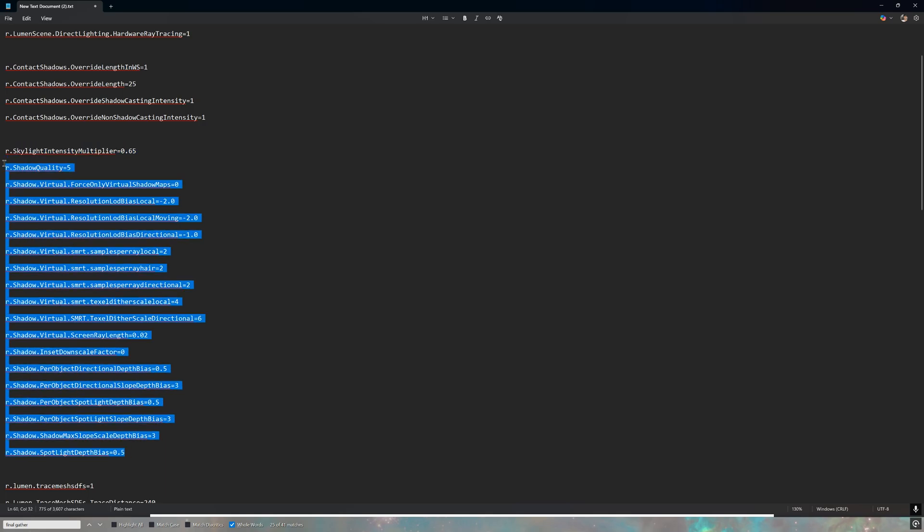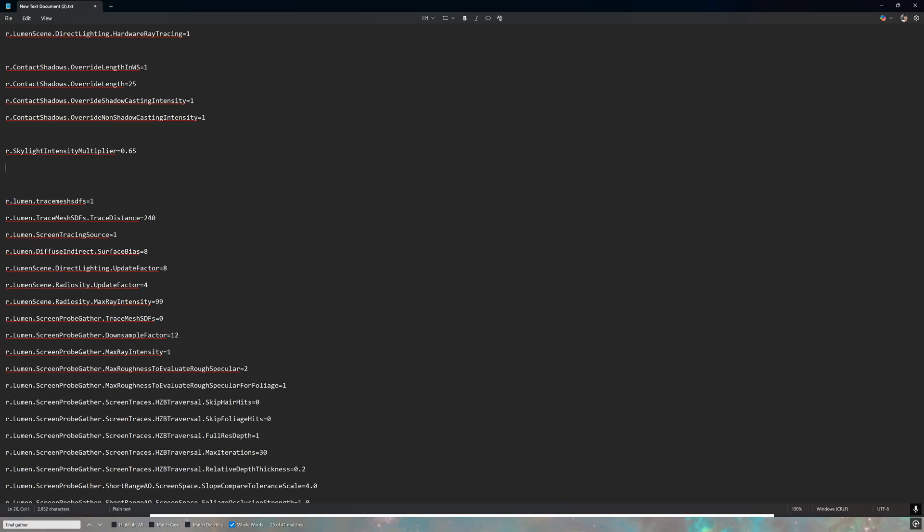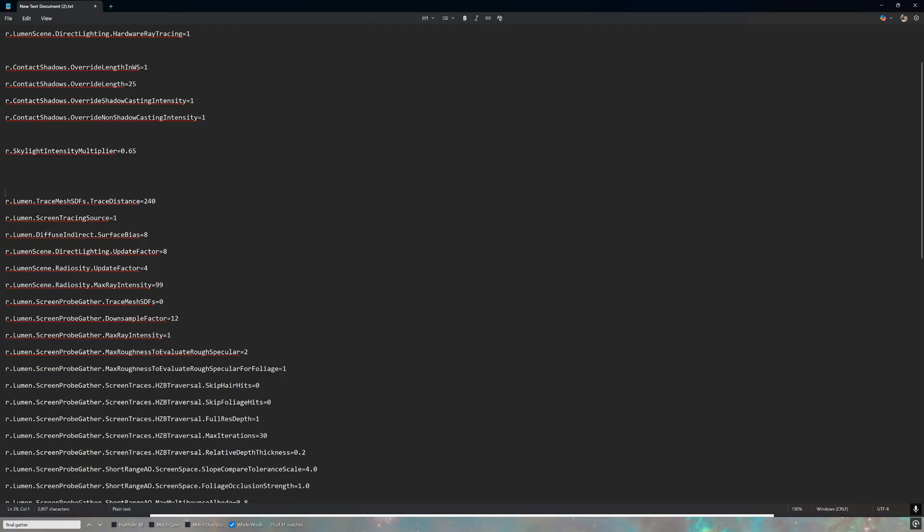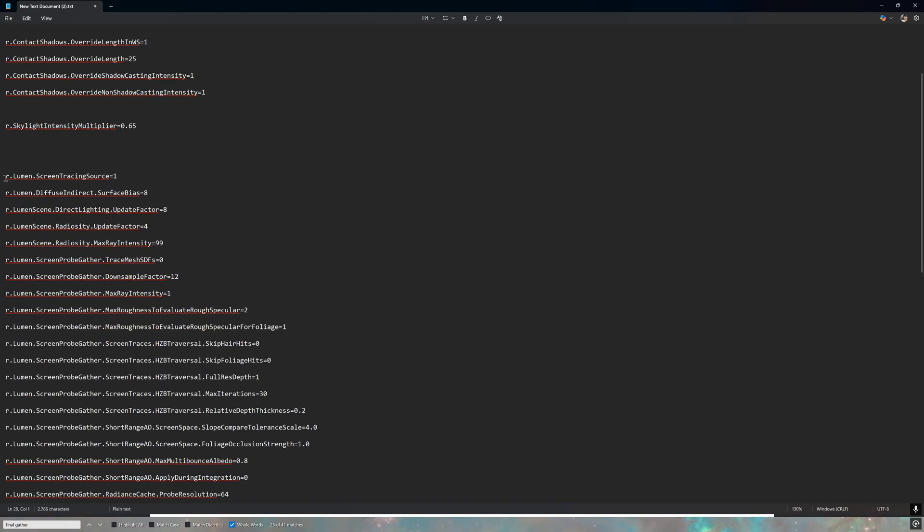In my opinion, surface shadow map ray tracing may look good but it comes with a sizeable performance cost. Mesh SDFs are already traced by default, so that line can be removed. One line increases the mesh tracing distance by 240 meters, which we don't really need. There is also screen tracing, followed by diffuse indirect surface bias and direct lighting update factor — controlling how often direct lighting is updated, since Lumen updates the surface cache in parts, not all at once.